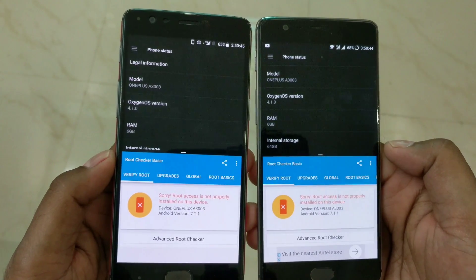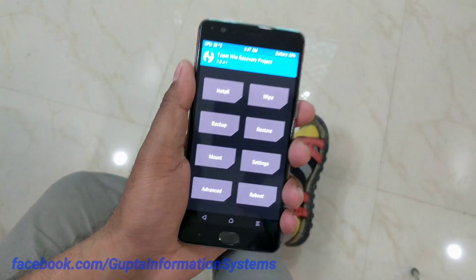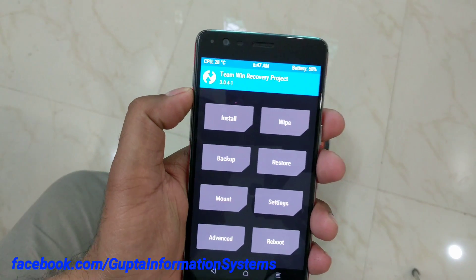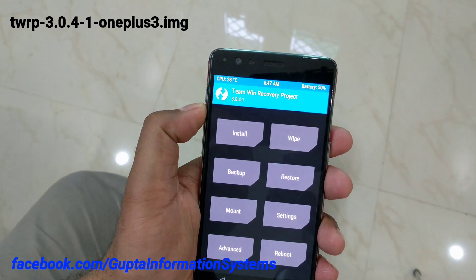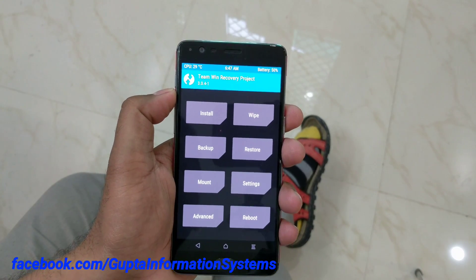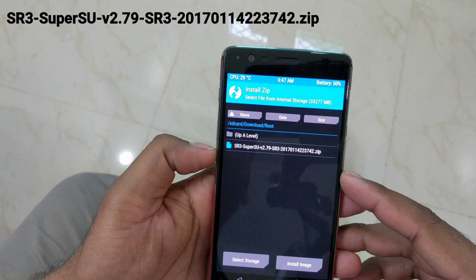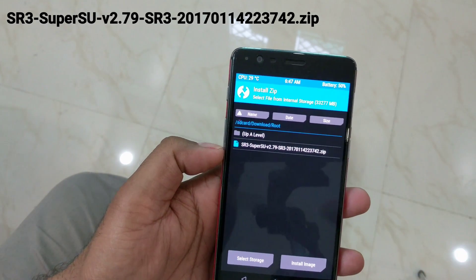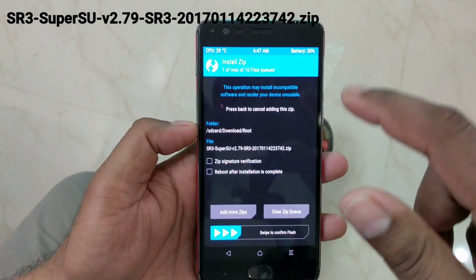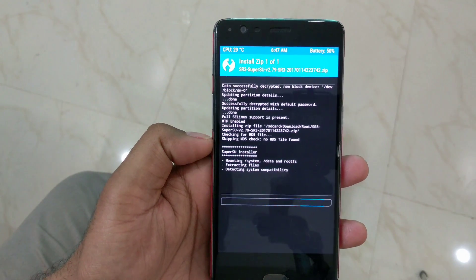Let's get started with the OnePlus 3. I am inside TWRP and the version I'm using is 3.0.4-1, which is the latest available as of now for the OnePlus 3. Check the description for the download link. Go inside the install directory where you have copied SuperSU — it is SR3 SuperSU version 2.79, also the latest as of now. Click and swipe to confirm flash and let it install.